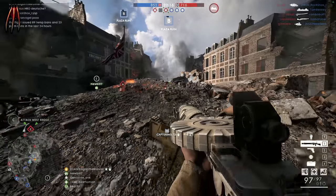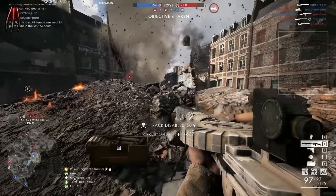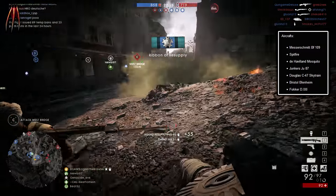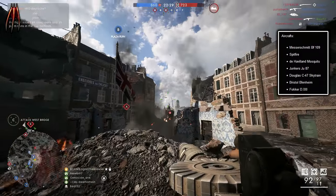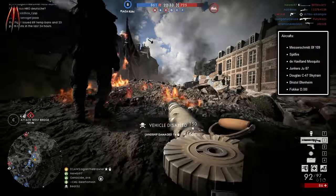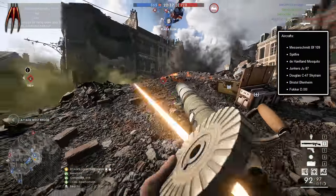Moving on, we are getting a load of vehicles in the game, so let's start with the aircraft. We are getting the Messerschmitt Bf 109, Spitfire, the de Havilland Mosquito, Junkers Ju 87, Douglas C-47 Skytrain, Bristol Blenheim, and the Fokker D.21.